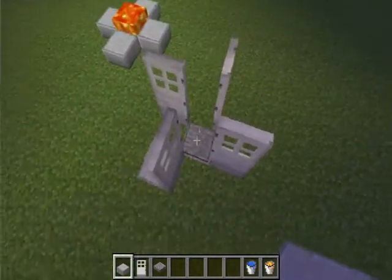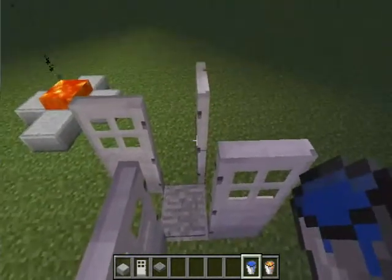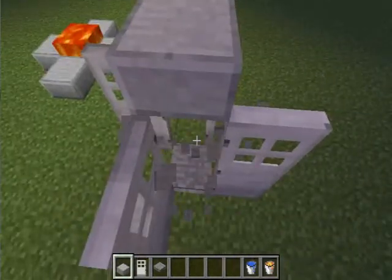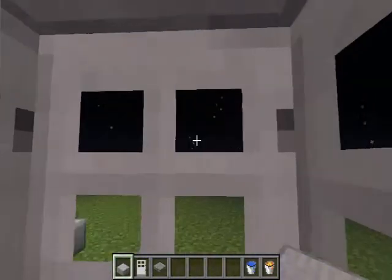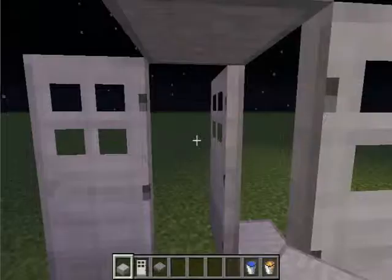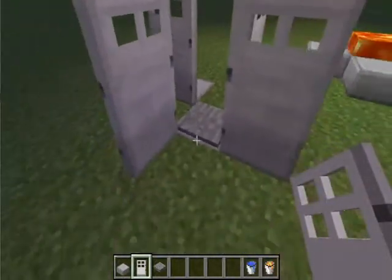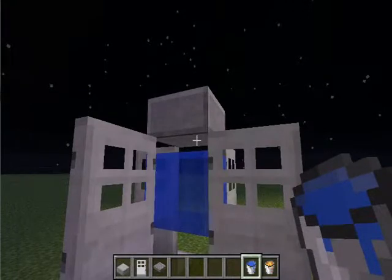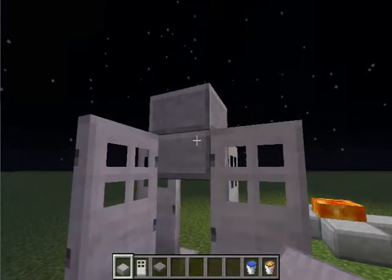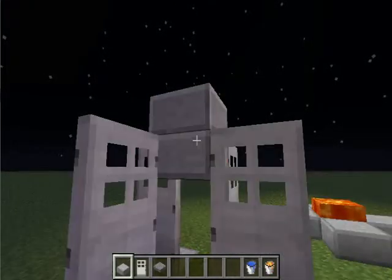We're gonna fix that little problem here. What we're gonna do is put water here. Put some water. You're in there, you can't jump. Simple — put water. And if you don't want water, just erase that block, get rid of it. Or put lava. You don't like that? Erase it, get rid of it.